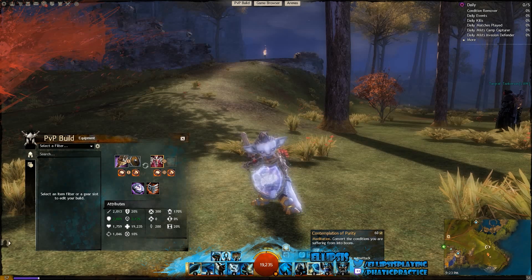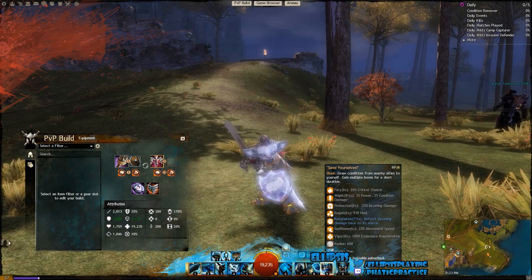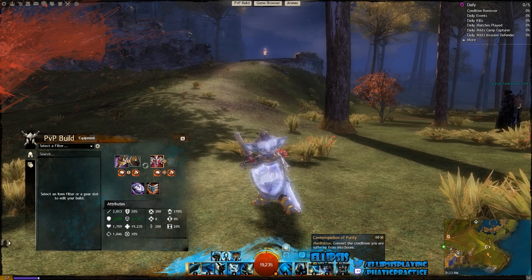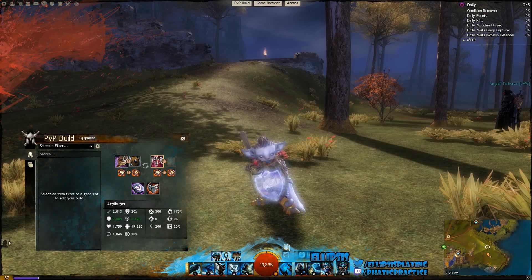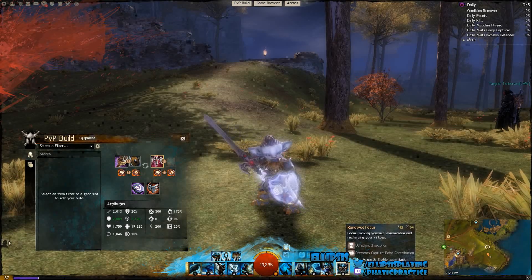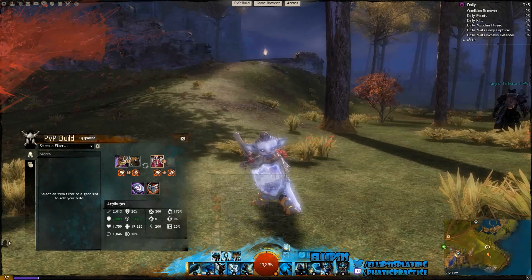We're also running with Save Yourself. It's going to give us a stack of Might, which just by activating it gives us plus 7% damage, but that's not the main reason we're taking it — it is a 60-second cooldown. We're taking it because it draws conditions from nearby allies to yourself. So if we're in a teamfight and all of our allies get hit with a bunch of conditions, we can use Save Yourself to bring them all onto us and then immediately hit Contemplation of Purity to get rid of those conditions altogether. Then we're running with Renewed Focus — we get immune to damage for 2 seconds, and it also recharges our Virtues so we can get our Might, our heal, our Aegis, or whatever we need.